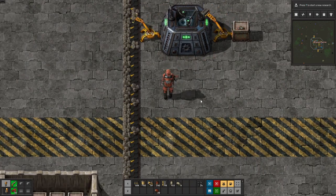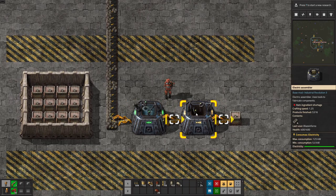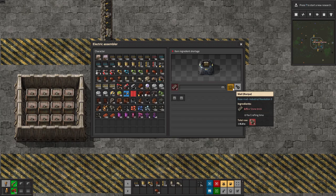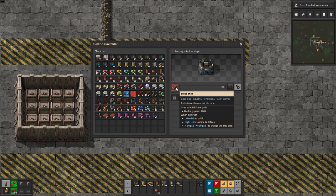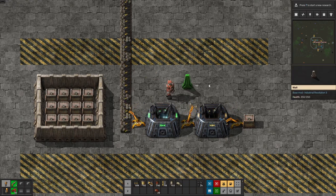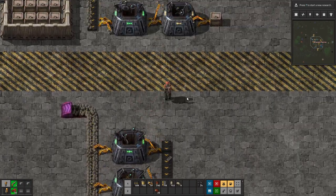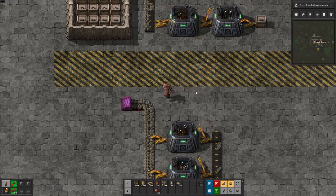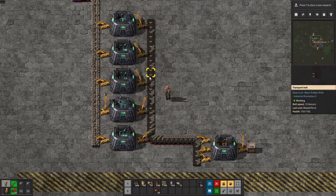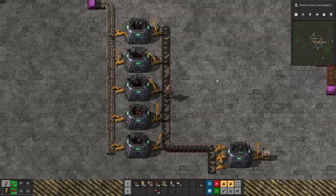We need to make sure the assembler has stone and energy, and it gets more complex as we add another point in the chain. Here the stone brick maker feeds into a second assembler making walls — five stone bricks turn into one wall, taking about four seconds. To get 100% uptime on the wall assembler, since each step takes one second but this recipe needs five times the input, you simply run five assemblers making stone bricks in parallel. That's how you handle ratios.